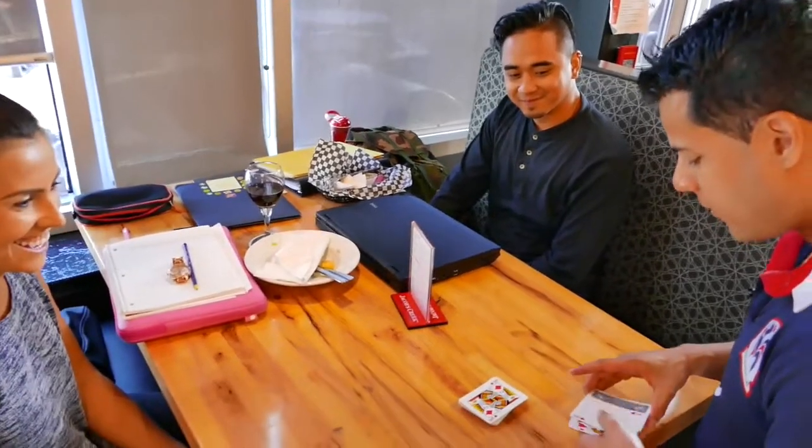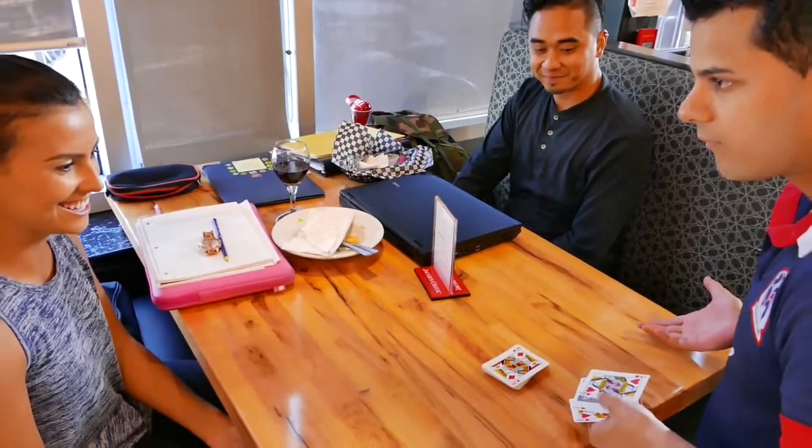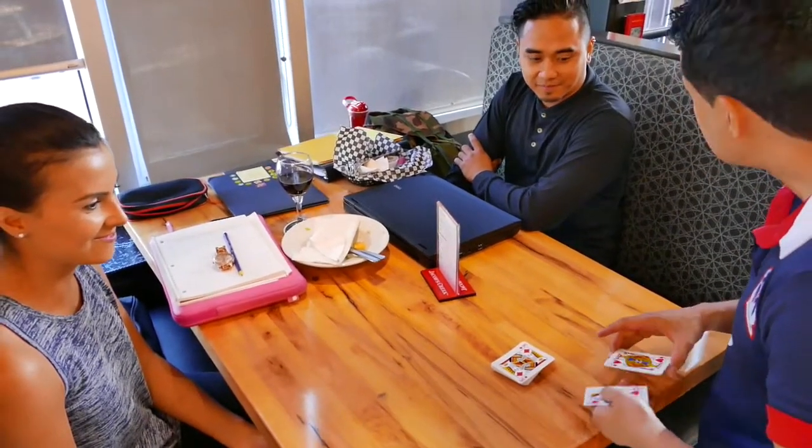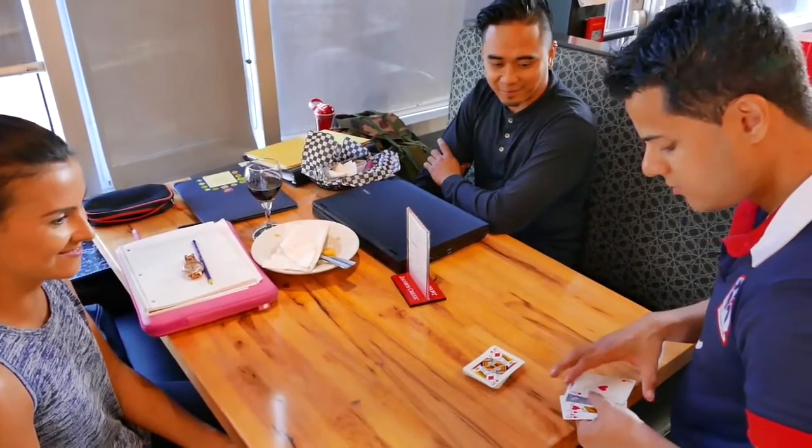Look, no funny moves. I'm just going to wave my hand and one card goes face down. The Jack does all by itself. Now again, I'll do it again. This time we're going to wake the Jack up and put the King to sleep. See how the King goes face down, just like that?